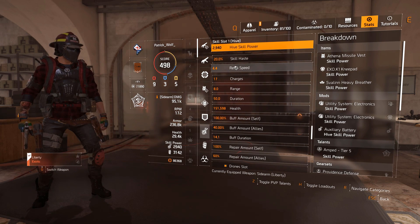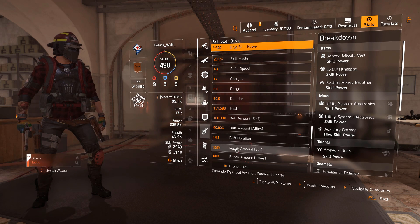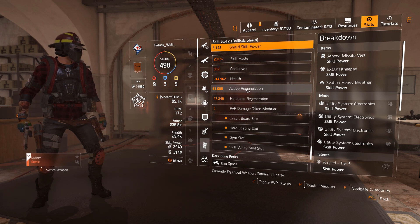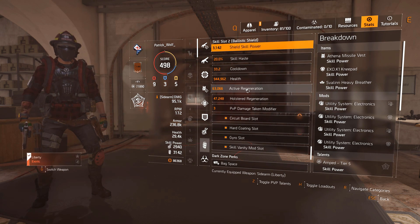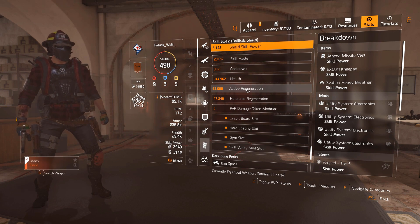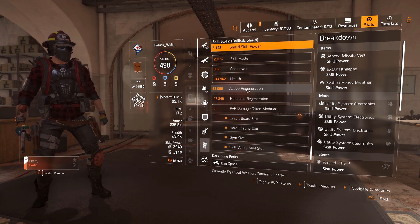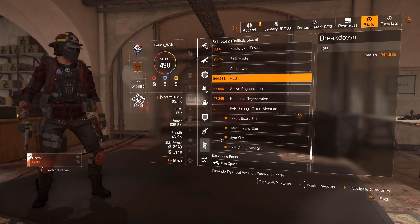The Hive: we have 20% skill haste — that's not great, but you'll always have it up. 40% buffs, very nice. Repair among self: 100%, 60% for allies. Active regeneration: 63,000. I don't know if you guys understand how high that is. This is where the build gets really interesting — that is ridiculous. You can watch it just going up very quickly in the gameplay I show. That's why active regeneration is a lot more important than people think.